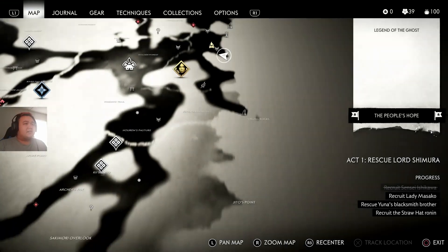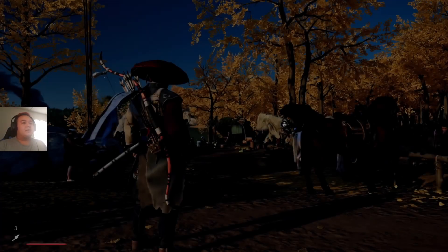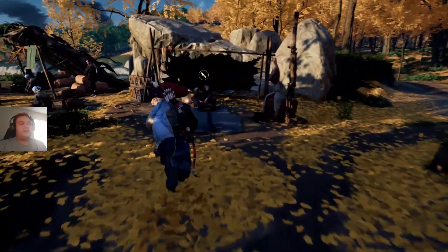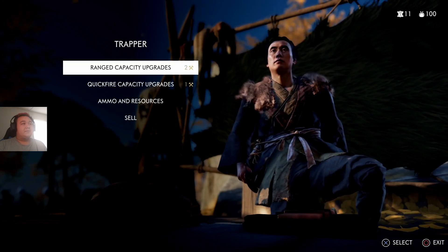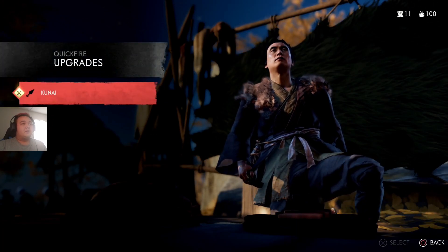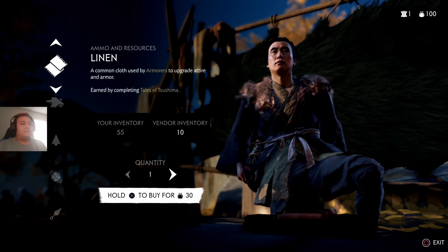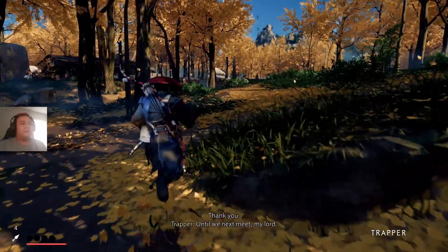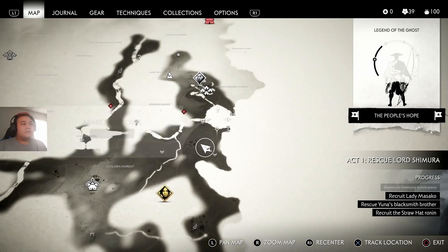Let's see what else we've got — we have some upgrades available here. At the survivor camps, they help you upgrade certain tools — not necessarily the armor, more like capacity stuff. Let's get more kunai — excellent choice. And you can buy or sell resources, but I'm not going to be selling really.